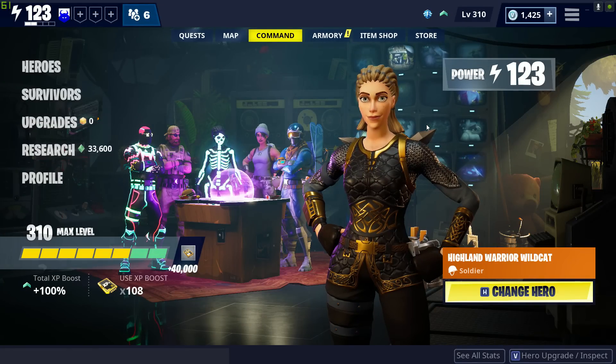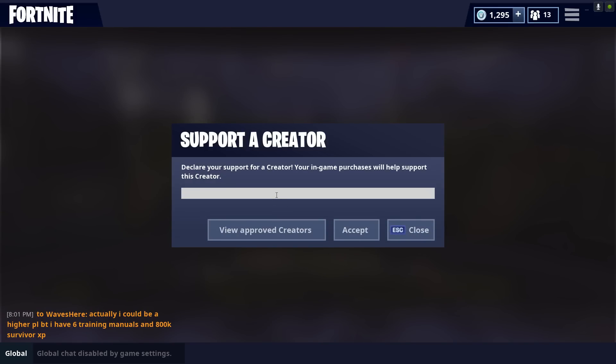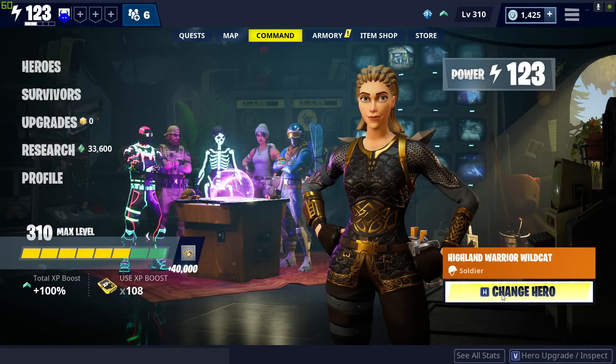What's going on ladies and gents, it's Salvaje. I'm back at it again with another Fortnite Save the World hero overview video. We're taking a look at Highland Warrior Wildcat on this one. You can get her from the shop — she cost me 2800 gold.